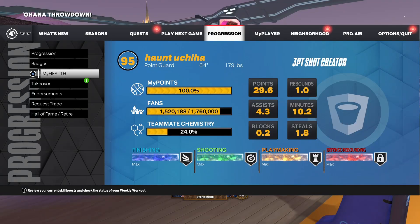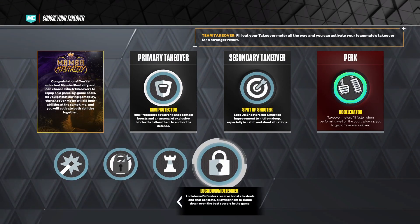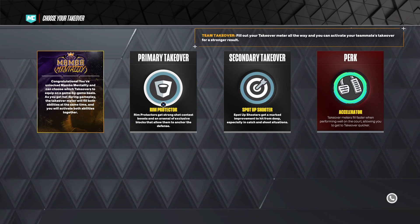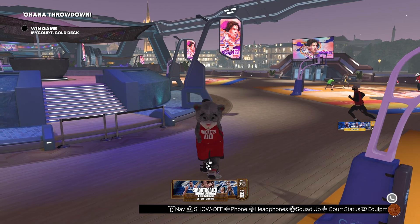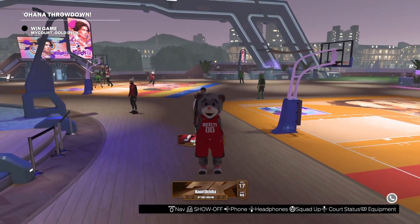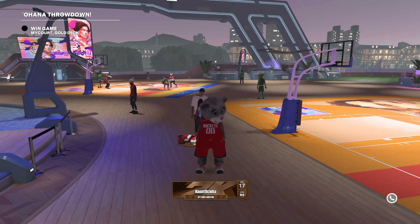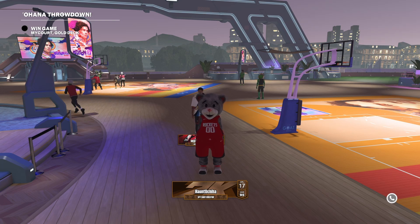That's the second glitch. The third glitch — as you can see I'm on my 6'4 and I have Rim Take, even though there's no Rim Take available for this build. That last glitch I'm going to teach you is how to do the takeover glitch. Once you have the animation glitch, jump shot glitch, and takeover glitch done, you can even add mascots on top of that to have a completely glitched build.